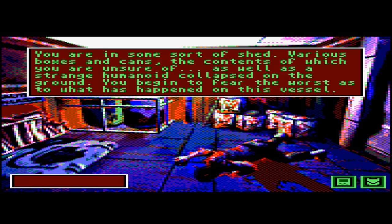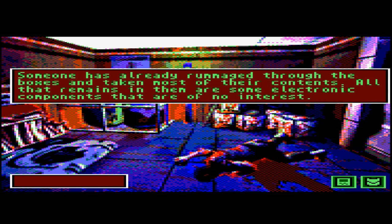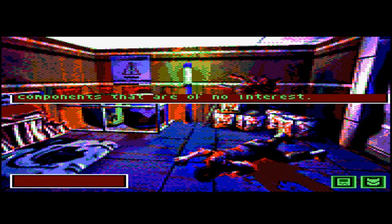You're in some sort of storage area with various boxes and cans of uncertain contents, as well as a strange humanoid collapsed on the ground. Examining the corpse: what you see chills your blood — it is not human, or rather no longer human. Various gross deformities protrude from its face and chest, overdeveloped muscles bulging so much the skin has torn apart, with extreme uncontrollable aggression in its bloodshot eyes. Examining the boxes: all that remains is some electrical components of no interest.